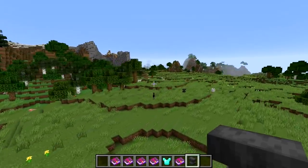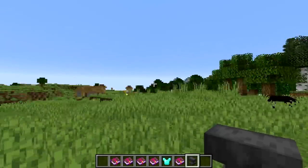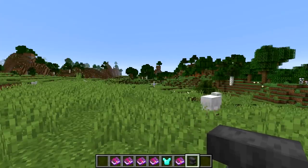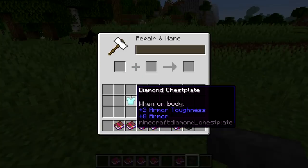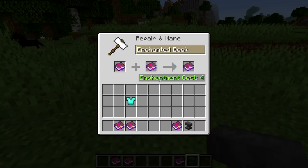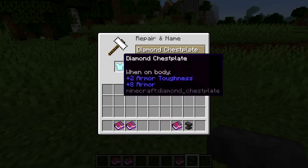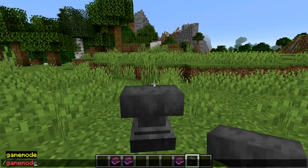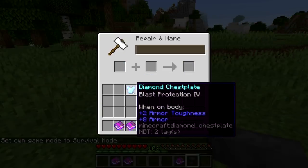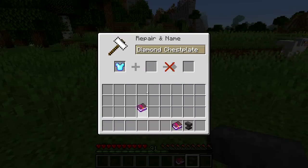Now I want to talk about a couple of things on the bug tracker and in the changelog which were marked as working as intended. First, we now have god-tier armor in the game — this is a huge change. We have a diamond chestplate here with a couple of different types of protection. Previously, protection enchantments didn't stack so you couldn't put multiple protection types on the same piece of armor. But now, if I switch to survival, I can put blast protection on this, then also add projectile protection, fire protection, and protection IV.